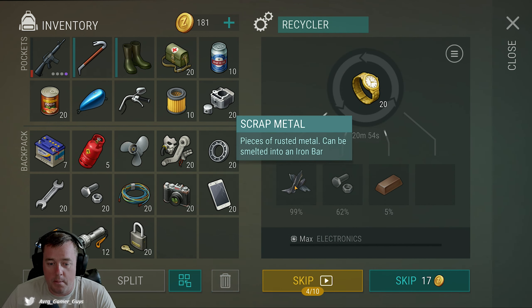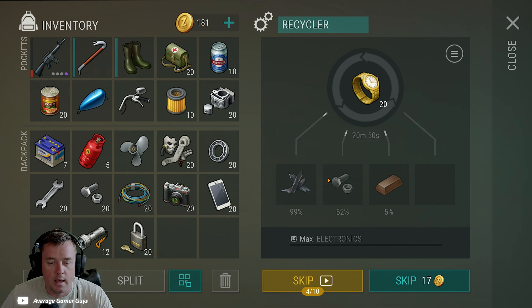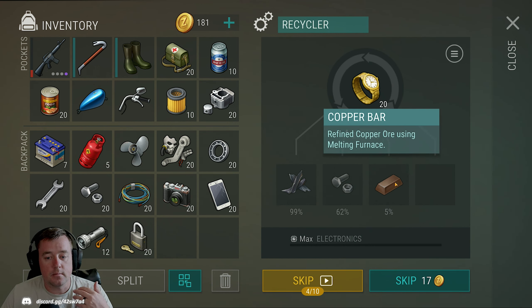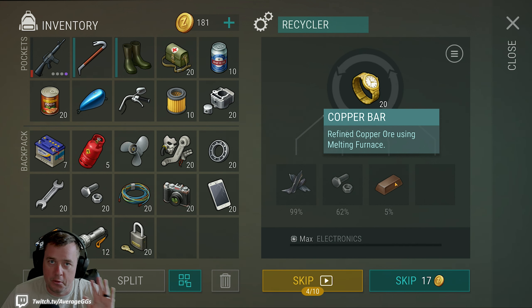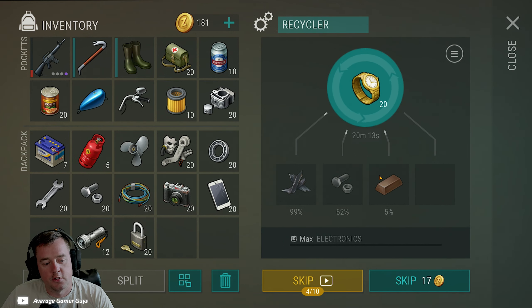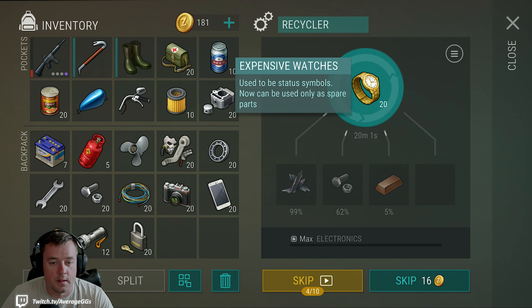Bolts are great for upgrading and putting different things together. On the top end, you can get copper out of expensive watches — copper is probably one of the harder metal materials to get. You have to go to the northern zone, though that's going to change with upcoming updates. Copper is also very hard to smelt and takes a lot of time. Being able to get copper bars from just breaking down an expensive watch is really fantastic — out of a stack of 20 you might only see one or two copper bars, but it's really worth it because you're not using expensive watches for anything else.